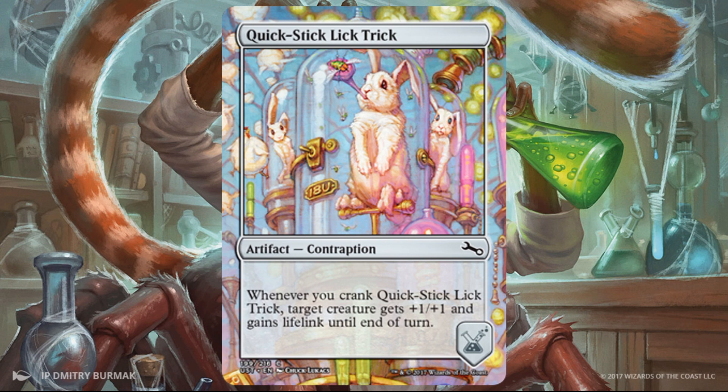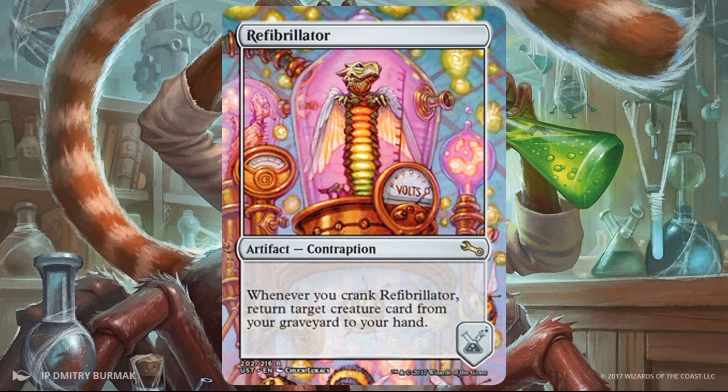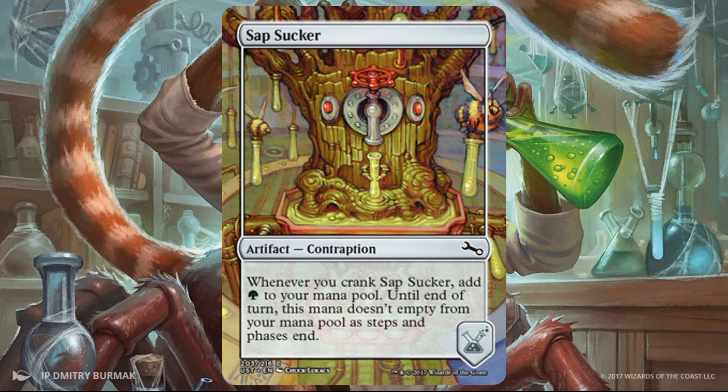Quick Stick Lick Trick gives a +1/+1 and lifelink till end of turn. Smaller effect, obviously, but lifelink may matter more the larger the creature is. Refibrillator — a rare — lets you return target creature card from your graveyard to your hand. It doesn't go directly into play, but considering this is kind of a Selesnya faction, it's fair and it actually makes sense. It's still really good, considering this will hopefully happen more than once per game, every three turns. Sapsucker is a little weak, but it's kind of good early in the game — getting that extra green a turn could actually matter. It speeds out a mid-range creature earlier than you normally would. Later in the game it might not do a whole lot. Interesting note: until end of turn, this mana doesn't empty from your mana pool as steps and phases end.